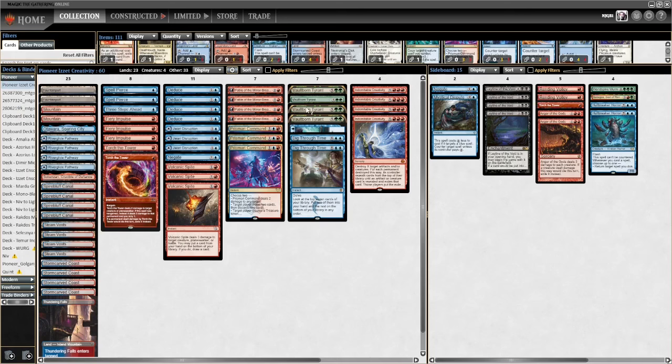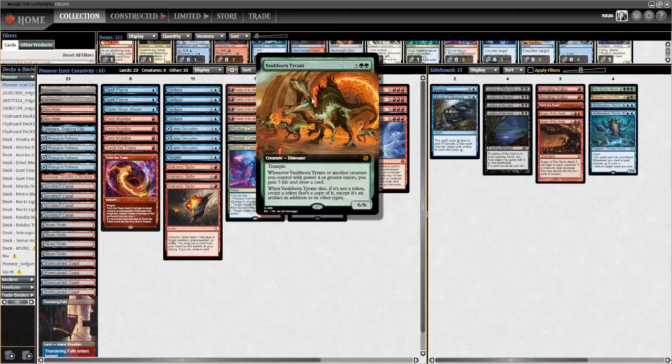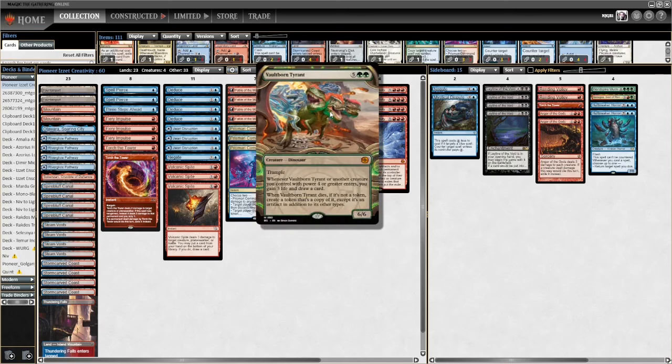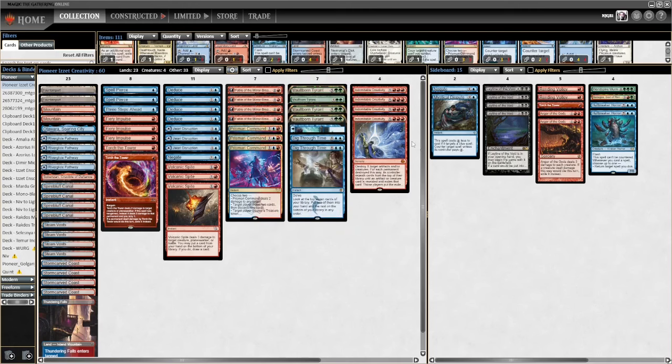The fatty of choice today is Vaultborn Tyrant - whenever another creature you control with power four or greater enters, you gain three life and draw a card. When it dies it makes a token copy of itself, so you just gain loads of life and draw loads of cards. If you Creativity for more than one, copying it with Fable's Reflection is obviously very, very good.